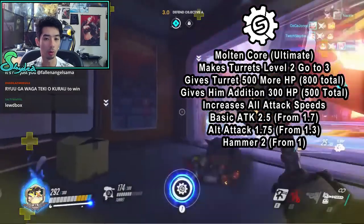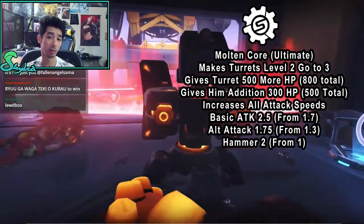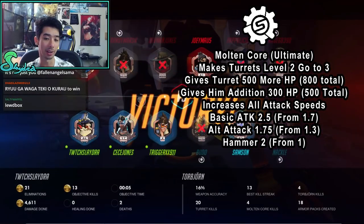Generally you want to build your turret and then use your ultimate if your turret is dead. Try not to ult and then create a turret, because sometimes a Widowmaker in good range will be able to counter that. So definitely keep that in mind.